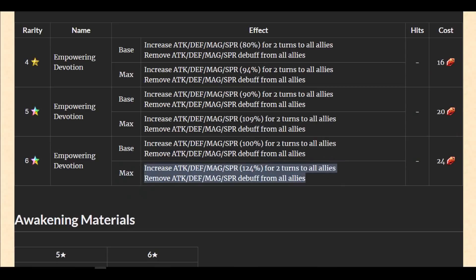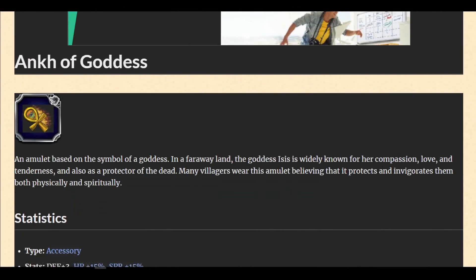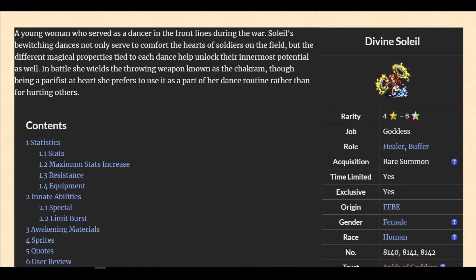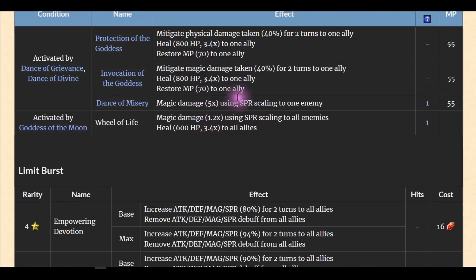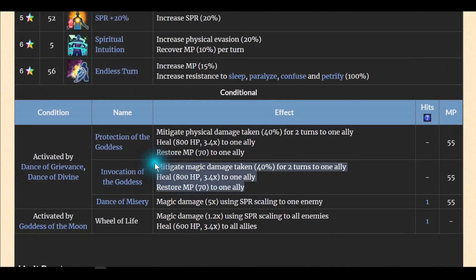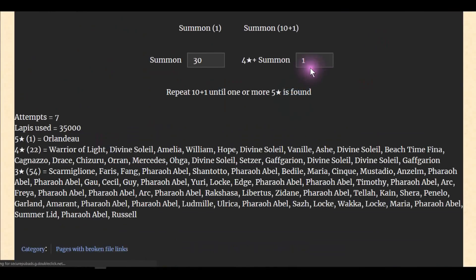Everything looks so good on this banner except Al Abel. So basically: Lara Croft 10 out of 10, Explorer Eileen 10 out of 10. Soleil I'll give tentatively — we still don't know everything — but she looks around 7 or 8 out of 10. Overall look is really nice. 70 MP on one collector is significant — like 50 or more. The whole batch of units on this banner is super super good!